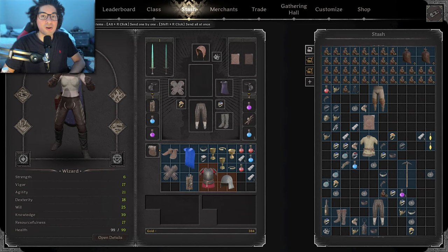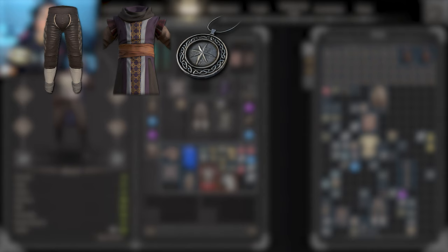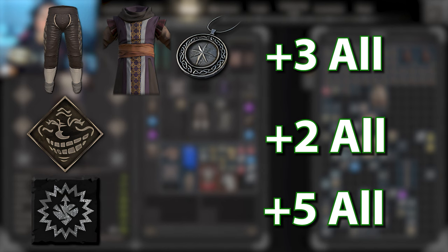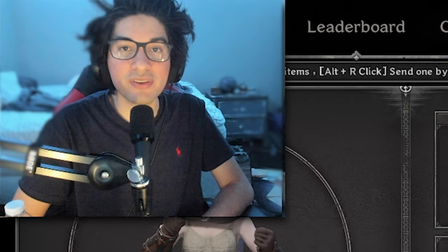I decided to try out an all attribute build using Jokester and War Sacrifice. If you have all attributes on your leggings, chest, and necklace, that gives you three attributes. Jokester will give you two and War Sacrifice will give you five, so you're getting 10 all attributes. The best way to use this build is to go full movement speed — Light Foots and Loose Trousers — and build up as much agility and movement speed as possible, because War Sacrifice and Jokester will help you get other attributes you're lacking. Hope you guys enjoy the video.